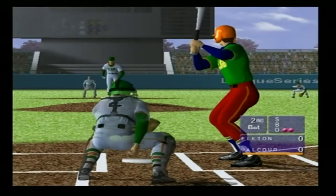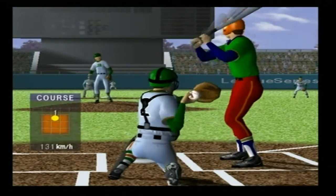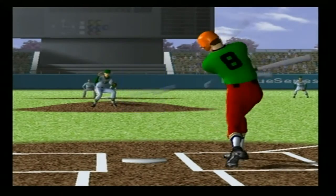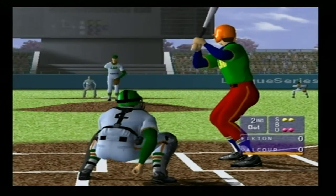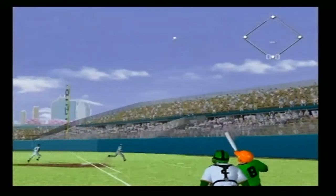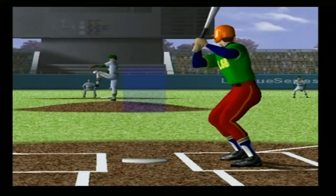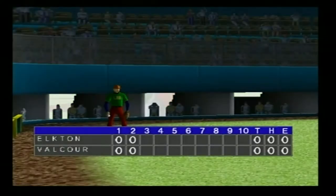Sixth. He plays center field, throws right and bats left. A straight pitch — swing and miss. He raises his arms. A straight pitch — the batter swung and missed, a strike. He raises his arms. He hit a fly but only got a piece. From wind up, the fourth — a straight pitch. A strikeout.